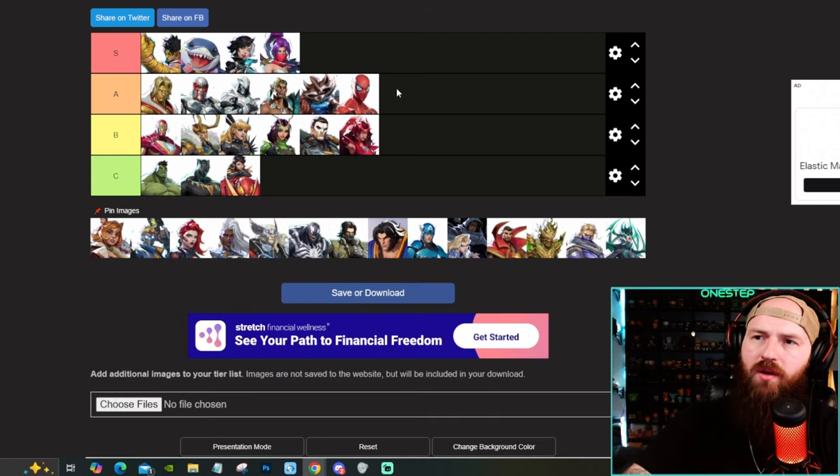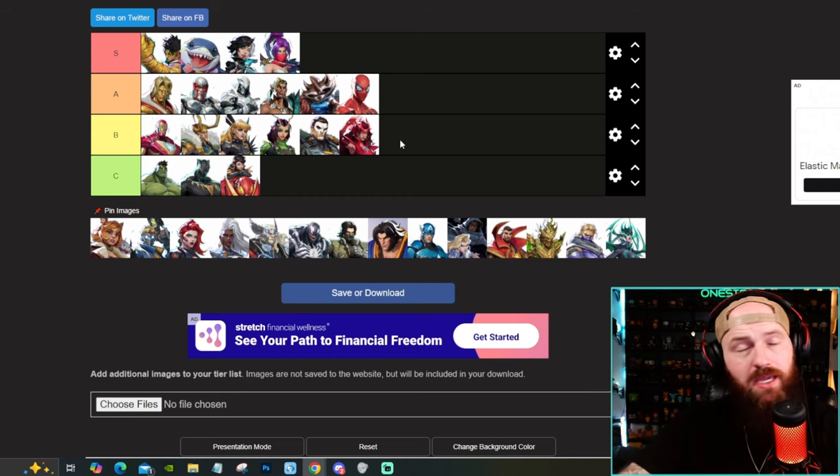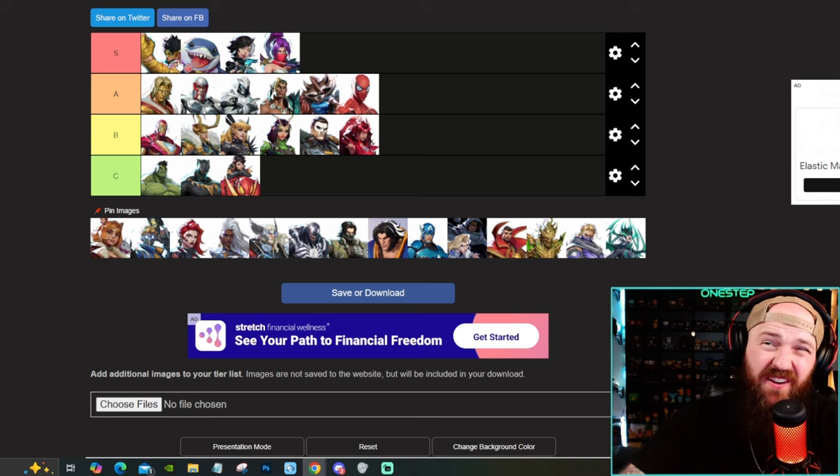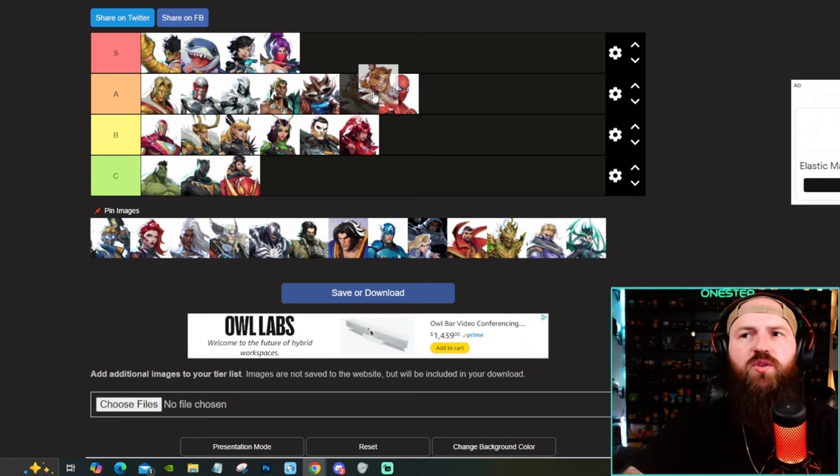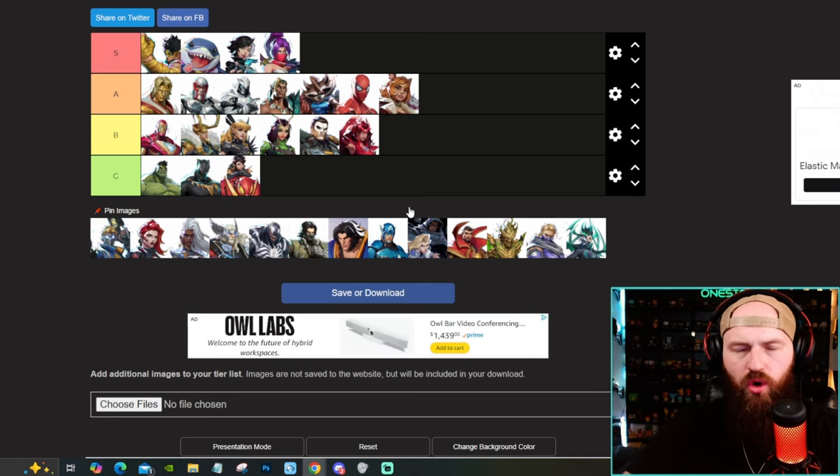Spider-Man is slightly above solid. He is really good. I don't think he's quite S. His mobility is probably S — if this is a mobility tier list, he'd be up there for sure. He can swing, double jump, climb walls. He can be anywhere he wants to be. When he gets up close, he's got the good punches. I think Iron Fist is a bit better in that aspect. The same thing kind of applies to Squirrel Girl. She's got good splash damage, a really good ult in the right maps, and some really good tools overall. She's a really good DPS character.